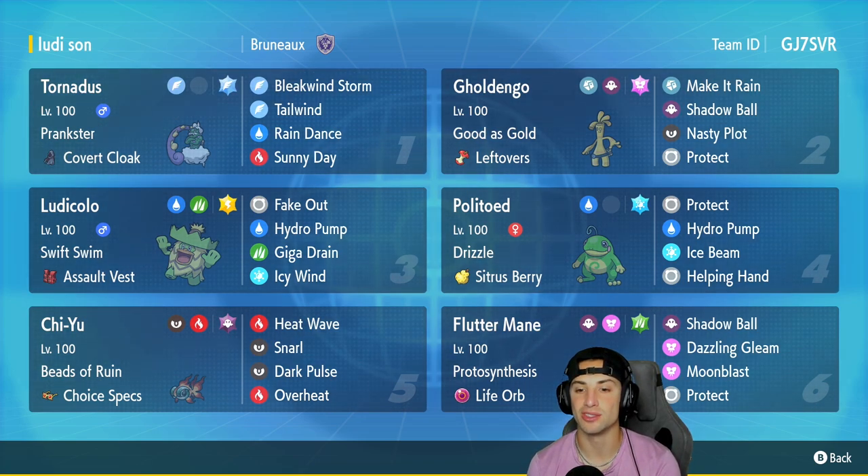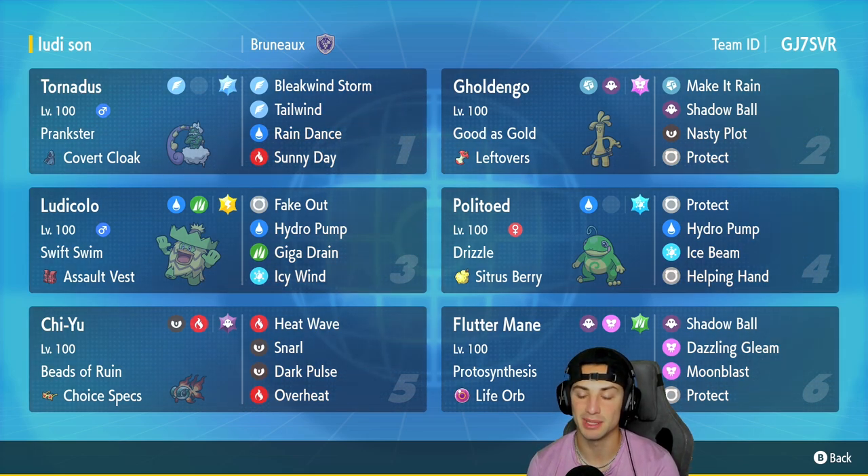In our fourth slot we got Politoed, a new rain setter coming into Scarlet and Violet, and this Pokemon is going to be all over the meta. It's got Drizzle with a Sitrus Berry, and its moves are Protect, Hydro Pump, Ice Beam, and Helping Hand.